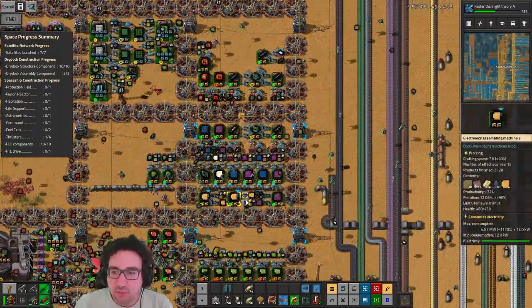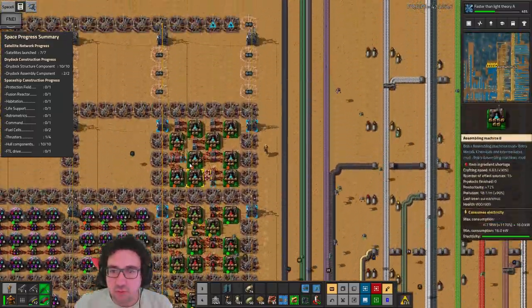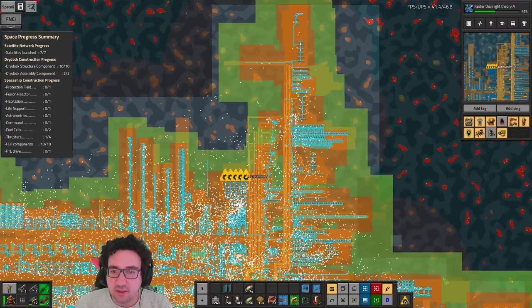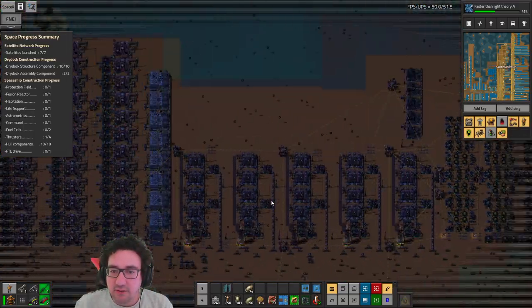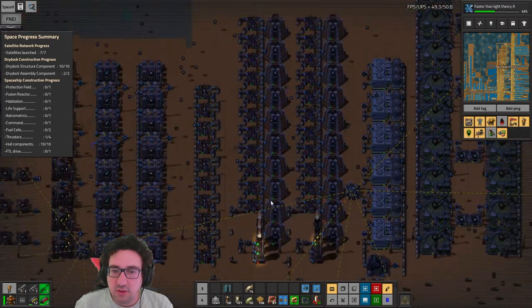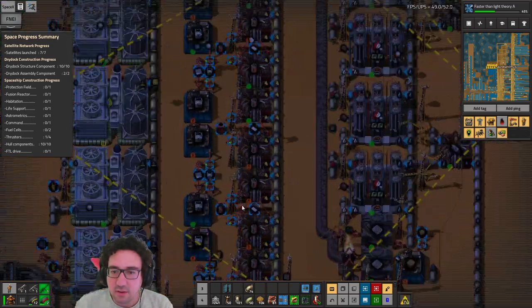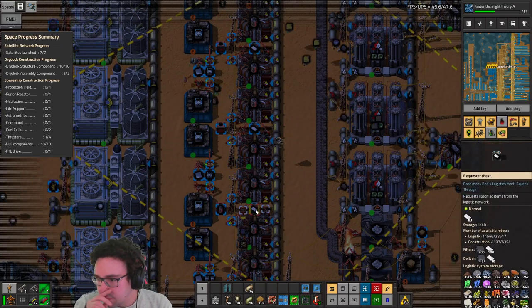Do we have sulfur dioxide gas running somewhere? We do have it running somewhere but we don't really have it set up. So I guess we want to just do that over here. Are we out of beacons? Yeah, we are. We do need a couple more — where are we making those? I'm guessing somewhere here. Yeah, there we go.